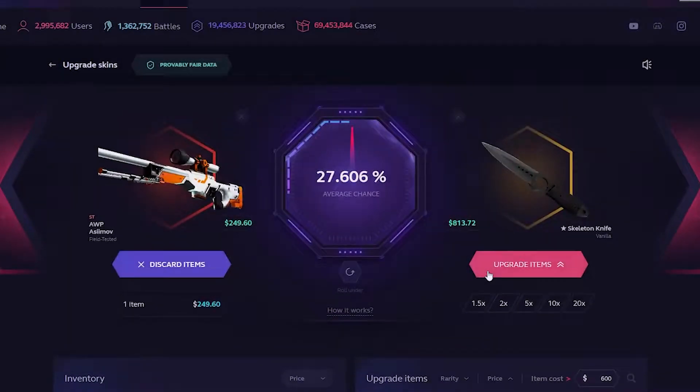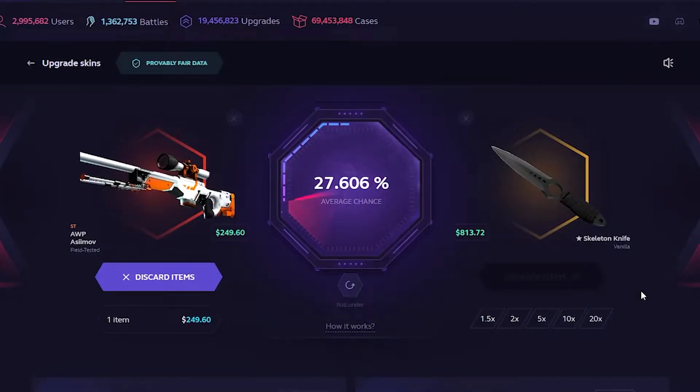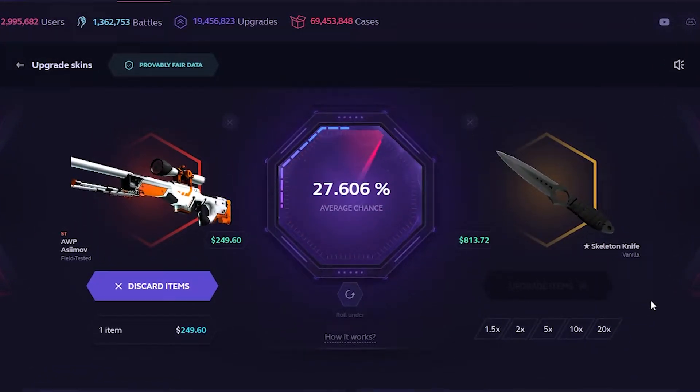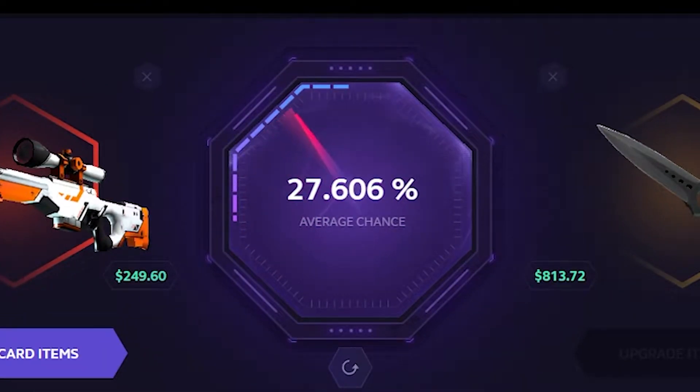We'll go skeleton knife vanilla, $813. I've never had this knife. Please could we just hit this one — we haven't hit a single upgrade yet. Slow down, slow, slow, slow, slow... stop, stop!